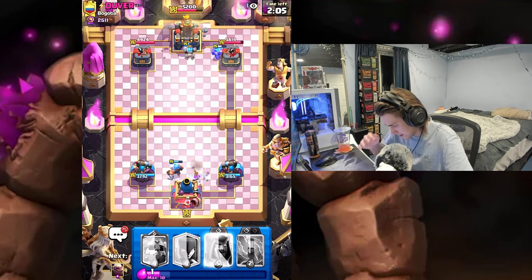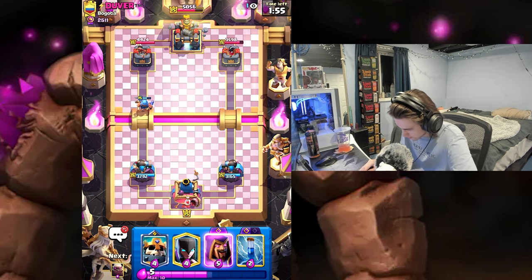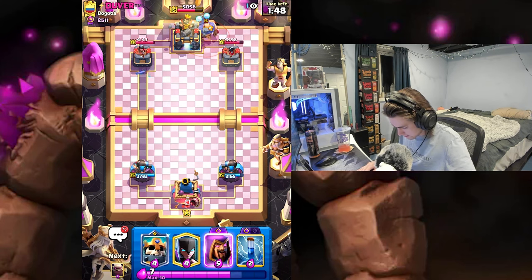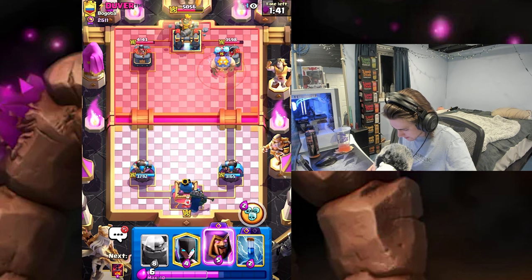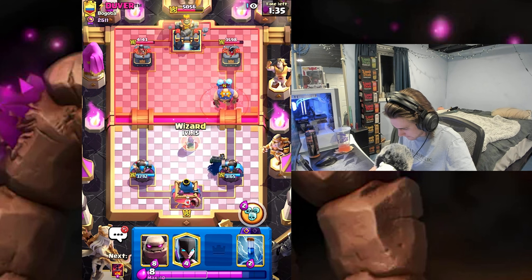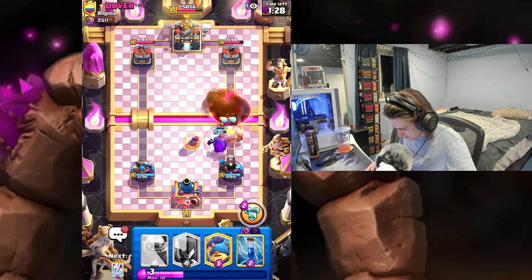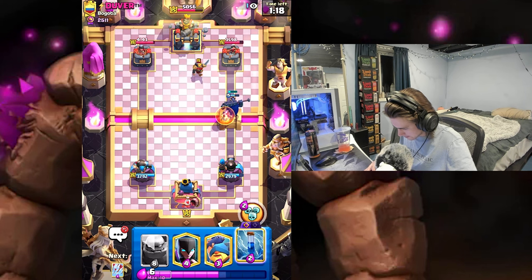We don't activate the king tower. He just goes with another E-Giant in the back, which I don't really think is a good play. Skeleton King — and we'll get our Wizard. Kind of space him out a little bit. Let's get Void down on this Mother Witch — very bad play there. Skeleton King's gonna get in front — that's kind of funny.